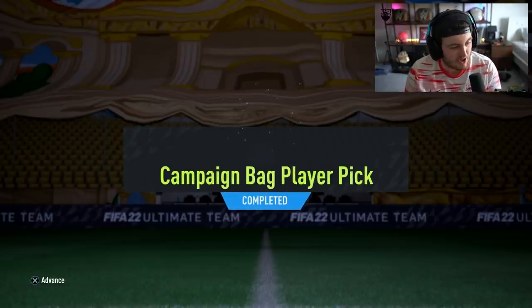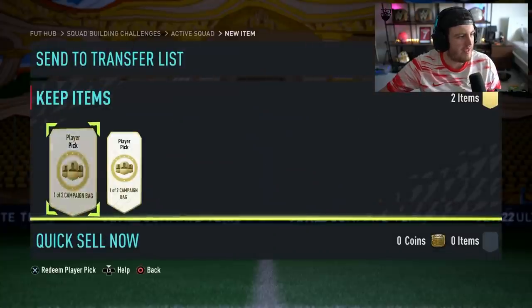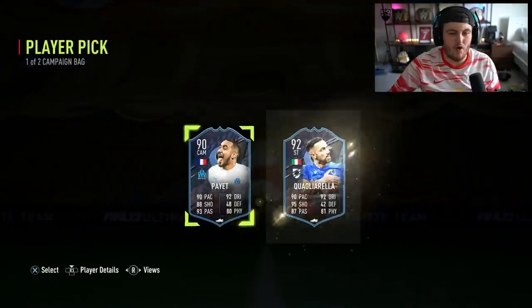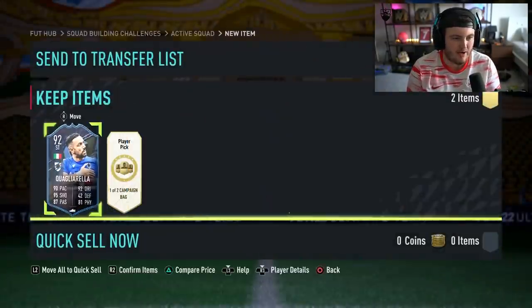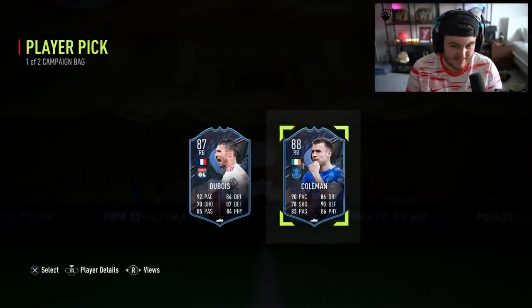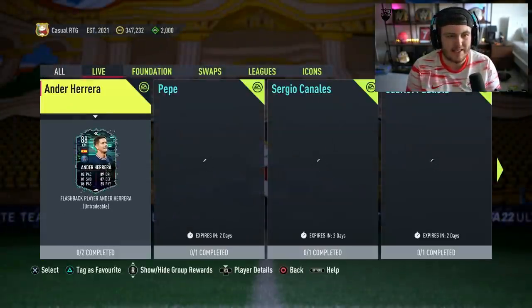I've gone back on my other account that I haven't touched in a very long time to do the two campaign bag player picks. I just haven't played this account in so long — I have a weird feeling we might get something decent. EA always tries to bring people back when they haven't played in a while. First one's not bad — choice of Quagliarella or Payet. I'm gonna take Quagliarella for the highest rating. Second one — guaranteed Foot Captains. Quagliarella and Coleman. Maybe my theory was completely incorrect.